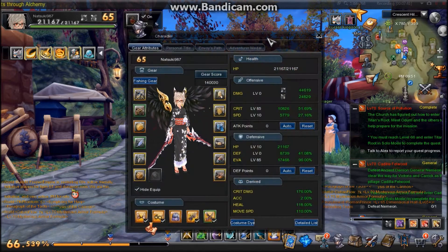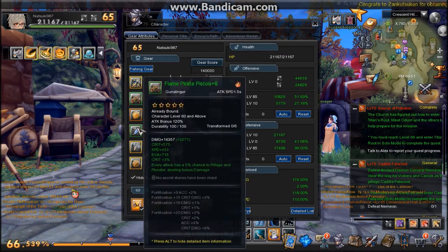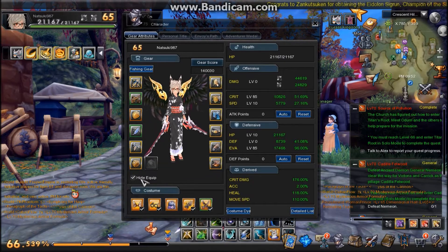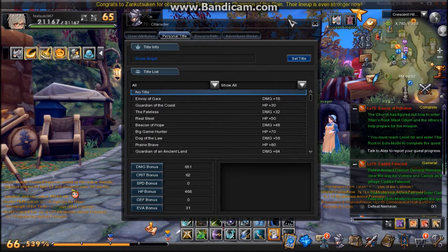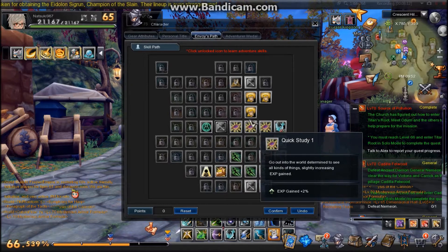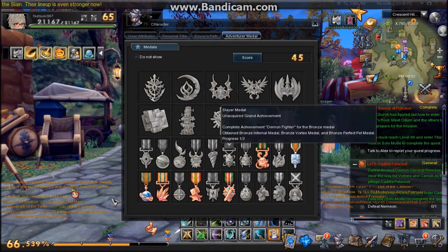Here we have your character information: your level, name, and gear score which you get from armor. Here are your armor slots and trophies which also increase your stats, and your main and secondary weapon. Down here you have all your costume items and all your stats. Here we have your personal title which you get from listening to NPC conversations or by doing quests — each one has a certain bonus. Your Envoice path which you increase as you level — you basically travel along it and pick which ones are good for your class to increase different skills. And adventure medals which you get from different quests.